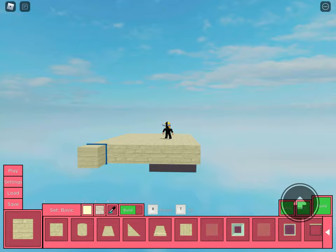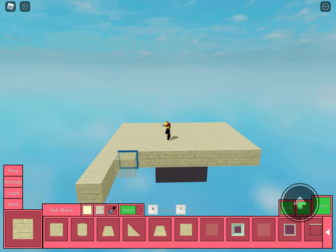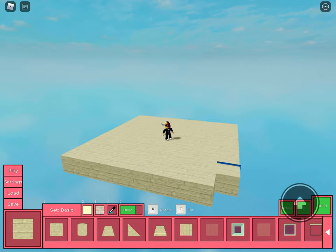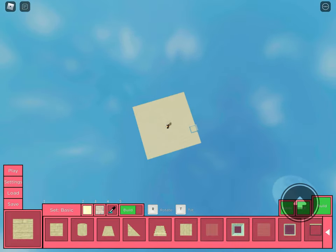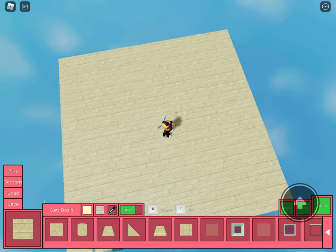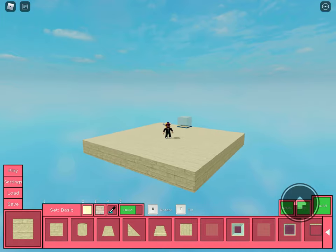Now we're gonna have just a big birch platform. The red brick idea I had is just reminding me too much of the school, but there's already a school map. I've seen some other people make pretty cool maps but I don't know how they get their ideas. Maybe I'll just make some distorted map or whatever. I've got a big platform, but I still don't know what to make.